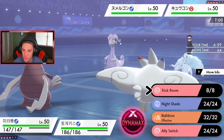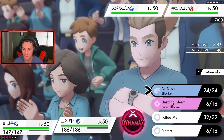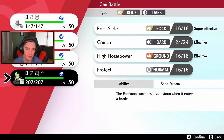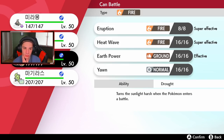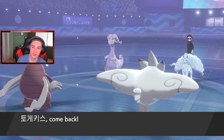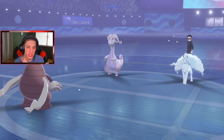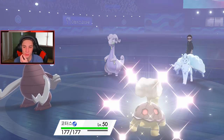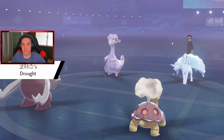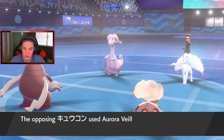Do I go with T-Tar here or Torkoal? I'll just go with Torkoal and save T-Tar for the back end to take out this hail. What I love about this team is it has two different ways to set weather - we can go Drought or we can go Sandstorm and control it at our own pace. He goes for Aurora Veil and it doesn't work because we changed the weather. He goes for Blizzard - of course he connects on both of them.